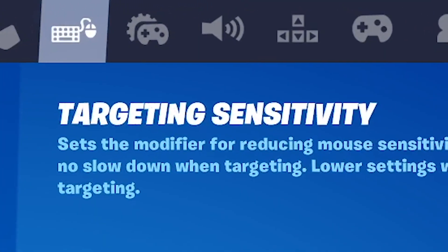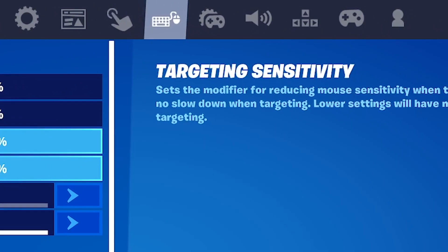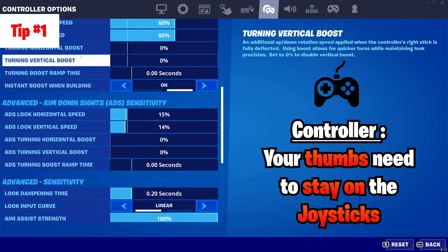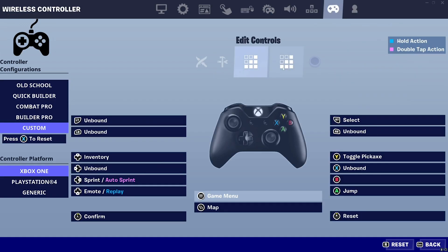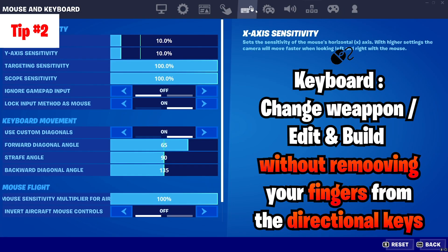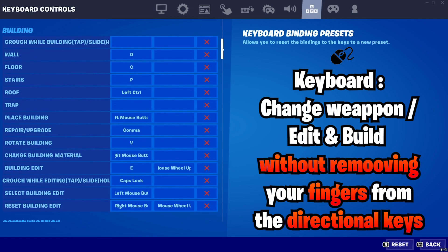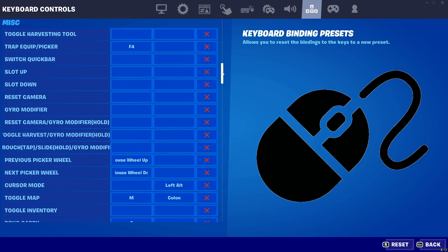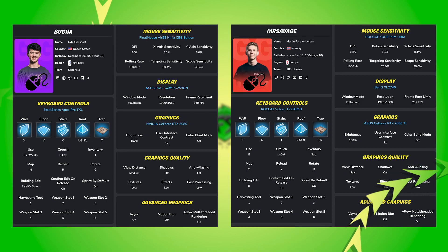First off, you'll need to set up a few binds. Whether you are on mouse and keyboard or controller, here are some basic binds for you to try — you can pause the video to set this up. On controller, what's important is that your thumb stays as much as possible on the joystick, which means changing a few pre-existing binds. On keyboard, you'll want to be able to change weapons, edit, and build without removing your fingers from the directional keys as much as possible. I suggest you take example from these pro-player binds and see which one fits you the most in-game.